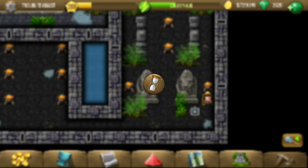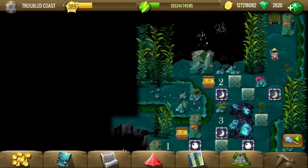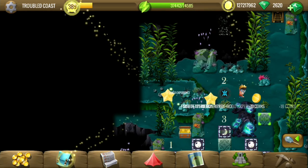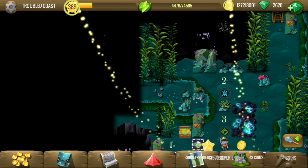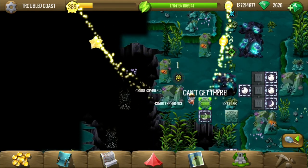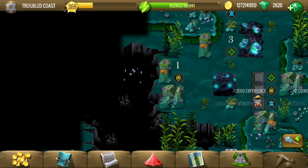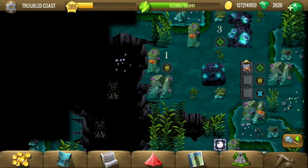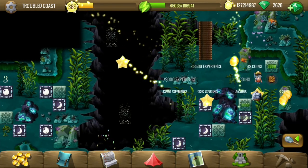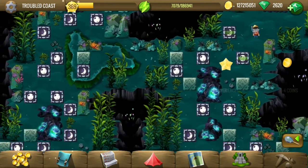I'll do the feather part now. There are some symbols associated with numbers. Currently not sure what to do with those. Yellow, blue, and green is the order — I think we have to step on those buttons in that order. That built a bridge giving us access to the next island.